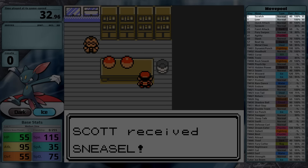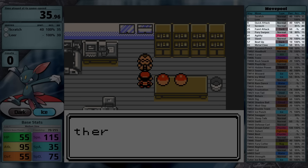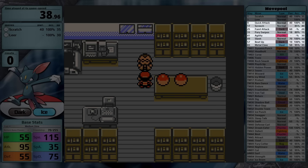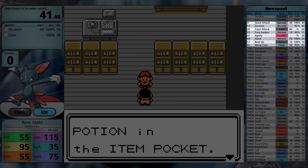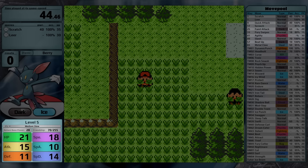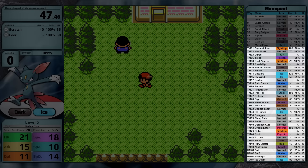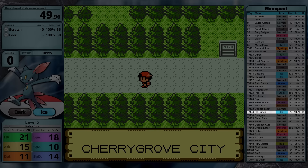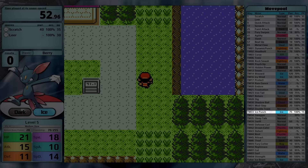Sneasel starts with Scratch and Leer, then through level up gets Quick Attack, Screech, Faint Attack — remember, this is special — Fury Swipes, Agility (just so you can be faster than you already are), Slash, Beat Up (kind of trash in the solo run), and finally Metal Claw, which is a Crystal exclusive and essentially useless because it comes at level 65. Sneasel does have things going for it: a medium-slow growth rate and a decent TM and HM learnset. It gets the normal moves, but also Dig, Shadow Ball — which in Generation 2 is physical — and Ice Punch, which has high base power plus the same-type attack bonus even though Sneasel's Special Attack is so low.